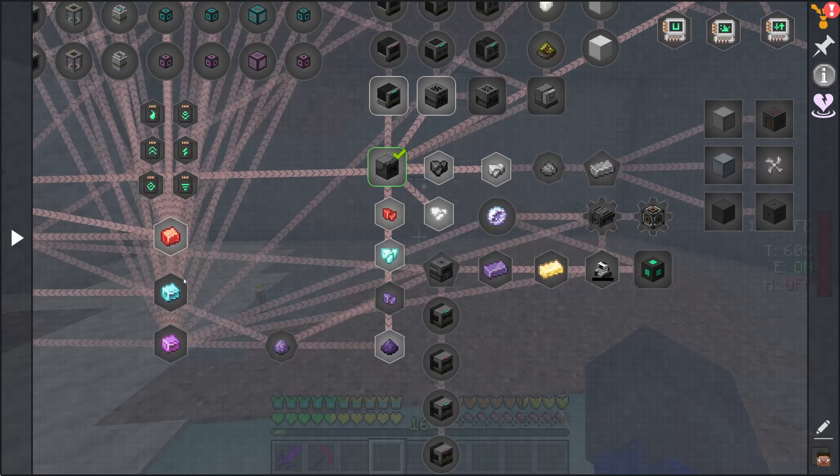To get Mekanism started I'm gonna have to start automating the alloys — the basic and advanced alloys. I think you send them back through to the metallurgic infuser to make them fused alloys, like reinforced or atomic alloys. And then I guess you send it back in and make the basic control circuits, well, the control circuits in general.